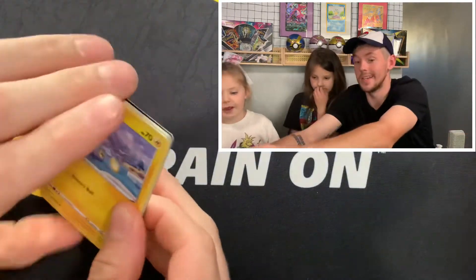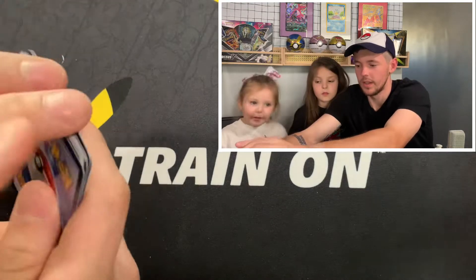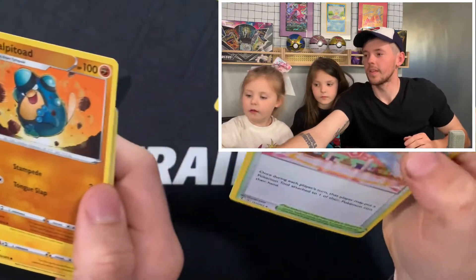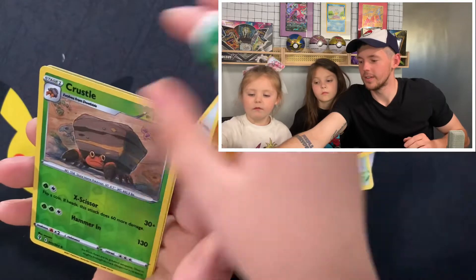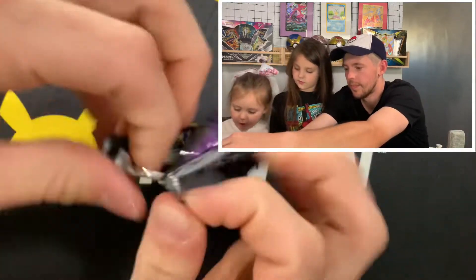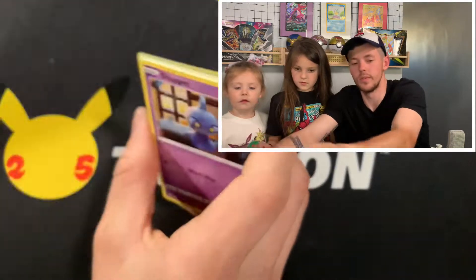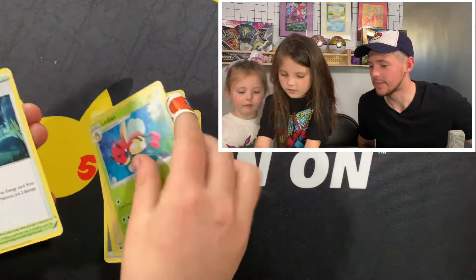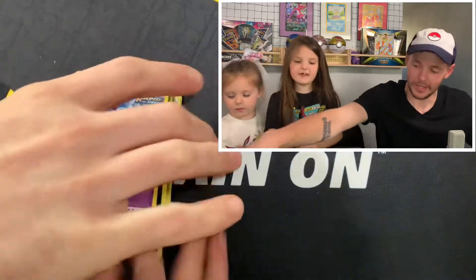We're gonna start with Evolving Skies. Main goal of this video is to get a good card — I feel like that's always the main goal whenever you open a pack, but especially for this one. Starting off with fighting energy, Chinchou, Litleo, Swablu, Cryogonal, and nothing there. Moving to Chilling Rain — I was kind of expecting Brilliant Stars in these tins since they're newer, but Fusion Strike and Evolving Skies is always nice. Metal energy — cool fish, Slowpoke, Arron, and nothing in that one. Starting off slow.